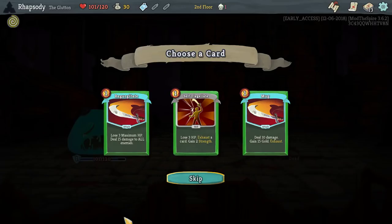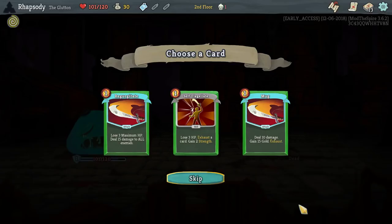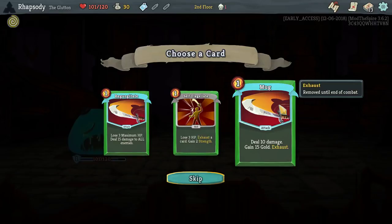Lose three maximum HP, deal 15 damage to all enemies, upgrades to 18. Mug — this early in the game — deal 10 damage, gain 15 gold, upgrades to 12 and 20. Sure.